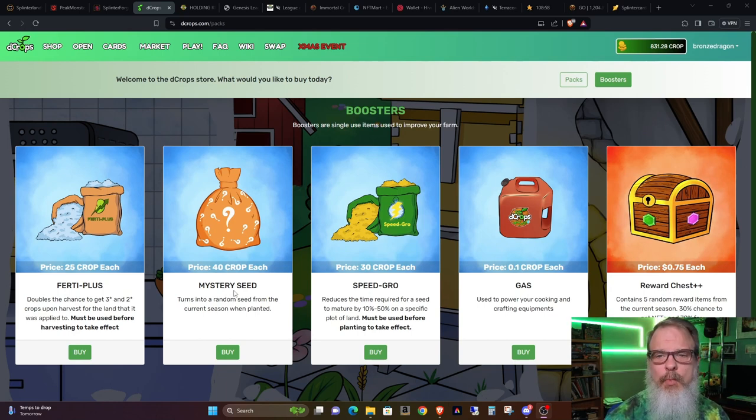I have been trying to buy one or two seeds per season to kind of beef up my collection as we go along. While we're on this page, this is a selection of the boosters you can buy and what they can be used for, and each one can be bought with crop. The fertilizer, Ferti Plus, doubles the chance to get three and two star crops upon harvest for the land it was applied to. It must be used before harvesting to take effect — kind of like using potions in Splinterlands, increasing your odds.